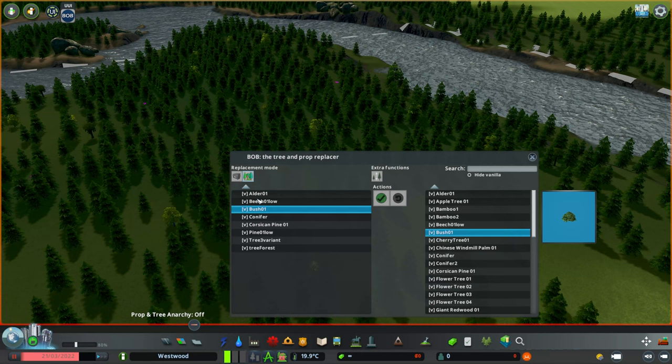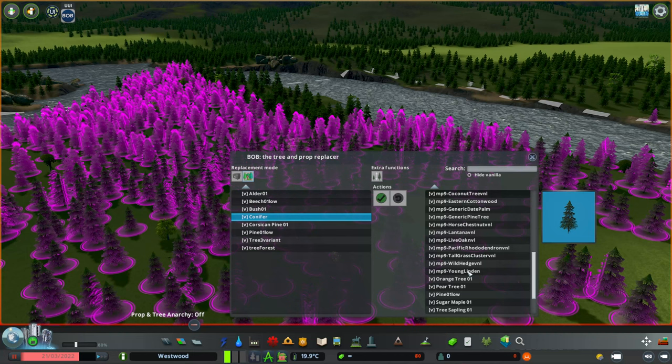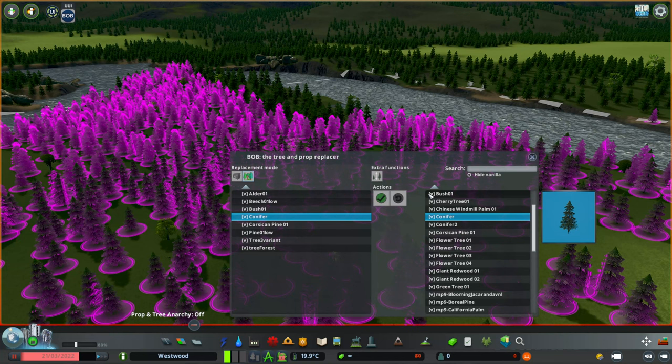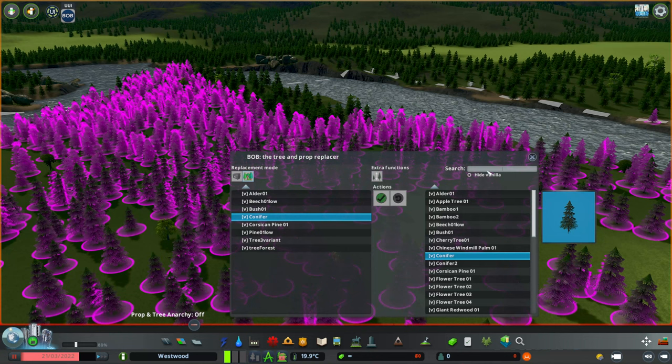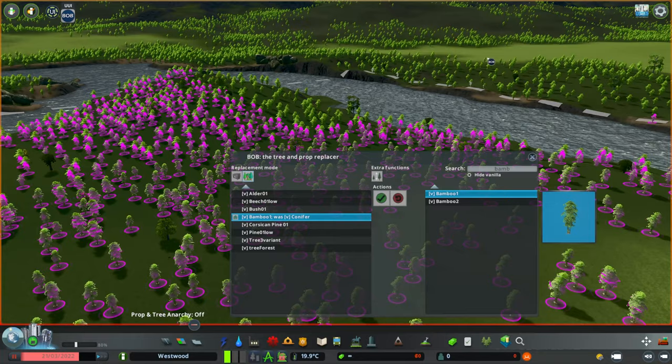The type of tree you're on will be highlighted. Conifers are the majority so I'll use that as the example. On the right-hand side we have a complete list of all the trees in our game. I don't have any workshop assets active, so these are just vanilla assets — that's what the V stands for. You can also hide vanilla by clicking this button so you're only looking at what you've downloaded from the workshop. You can also use the search function — so instead of these conifers, let's search for bamboo. Up come the two different bamboo options, you can see a preview on the right, and once you've decided, click the green tick in the middle to change every conifer on the entire map to a bamboo tree.